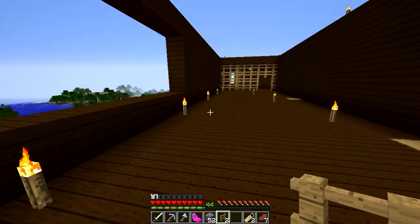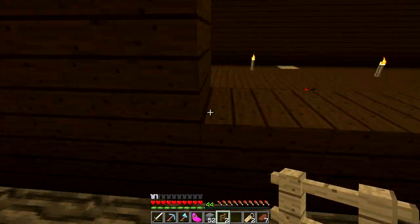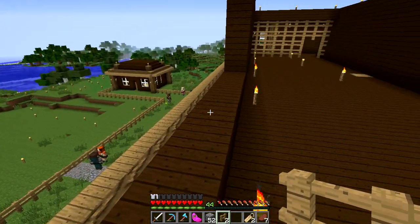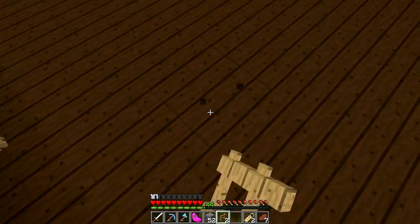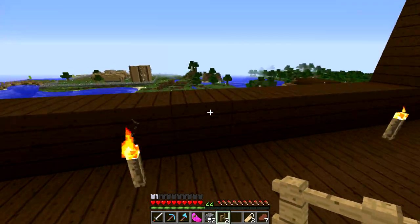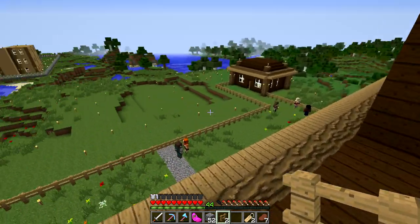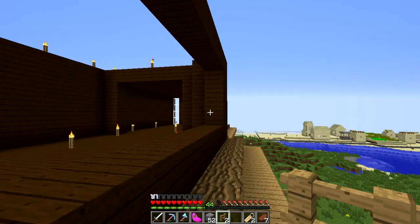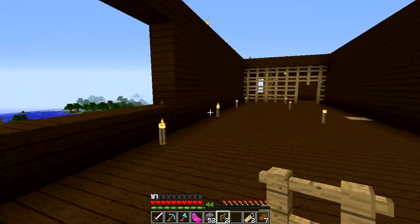From this point all the way down there I don't know what to do. I thought about doing some more balconies, and one comment suggested a pool, but I can't put a pool up here because the water would drip down. If you have any suggestions please leave them in the comments — that would help me out a lot. I'm just kind of out of ideas for this area.